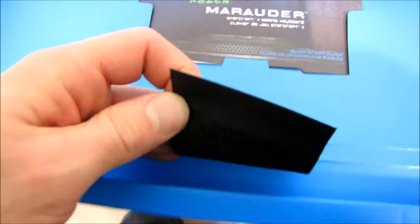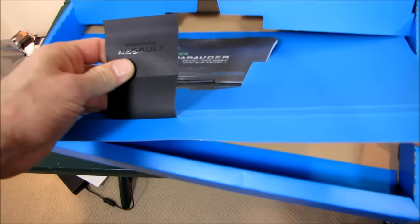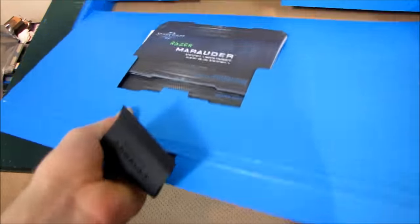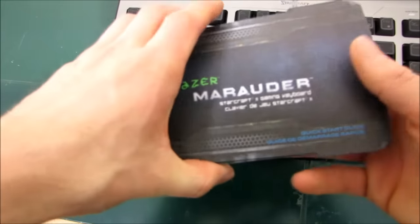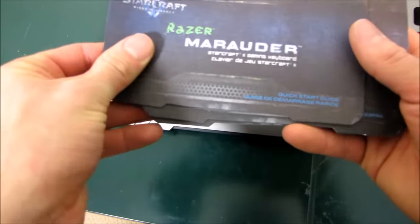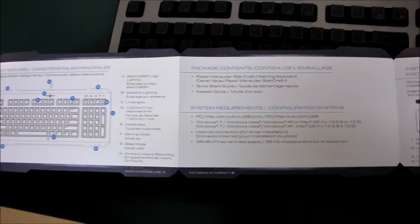This says Armored Assault, and apparently Armored Assault means lifting up a tab and pulling out the lining of the box. Here we go with the included bits — Razer's great at presentations. First, we have the Quick Start Guide, which shows us that it's a good idea to plug it into a USB port, and furthermore, to register your product. Not a whole lot going on in there.